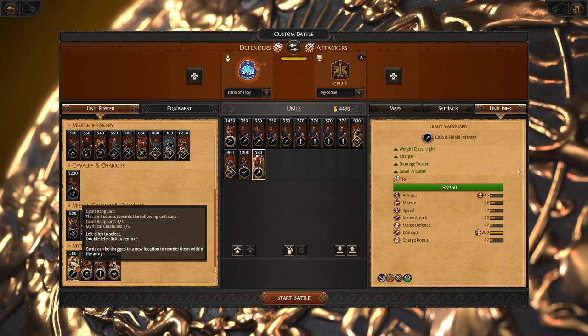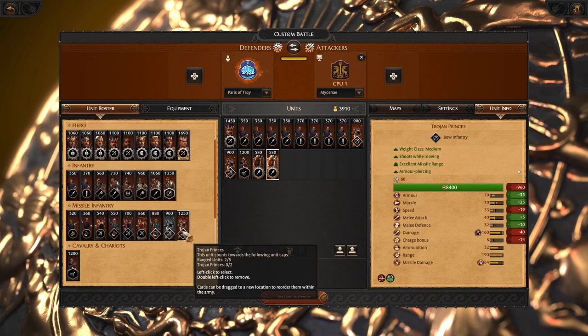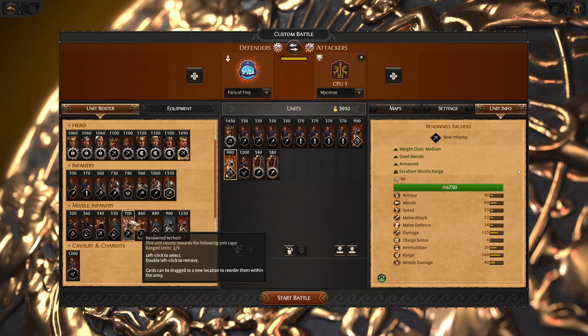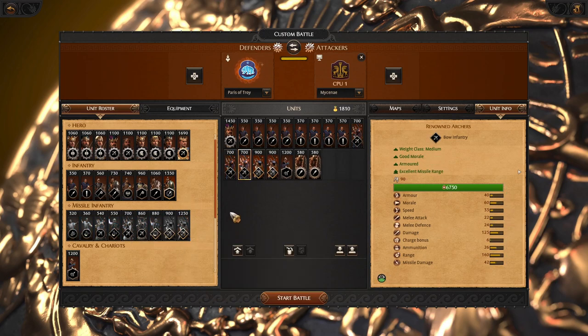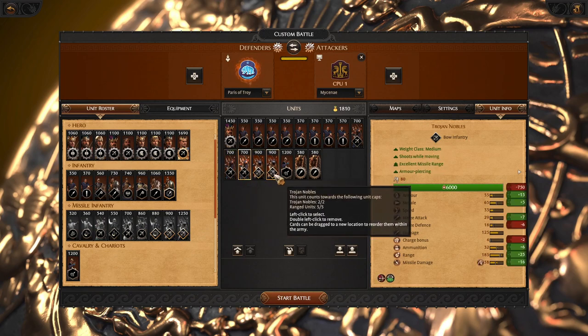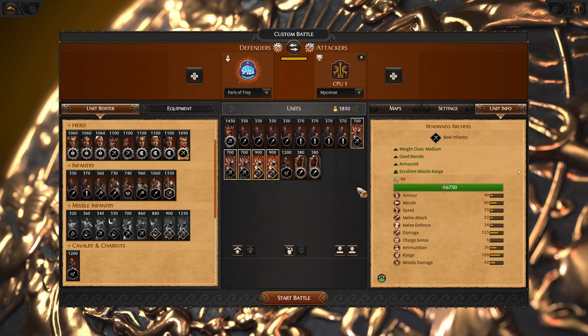We want as many units as possible and we also want to bring a good strong missile core. If the enemy does not have strong or too threatening missiles, we should bring renowned archers. They deal a lot of DPS and have a lot of models, and this would be very wise spending of your funds to bring as much missile damage as possible.